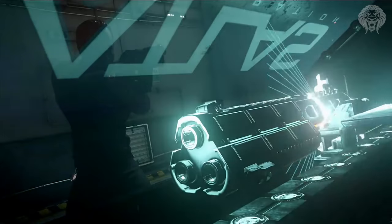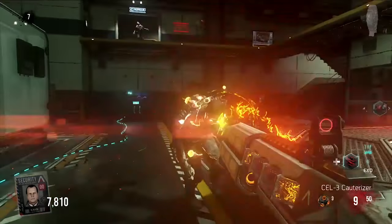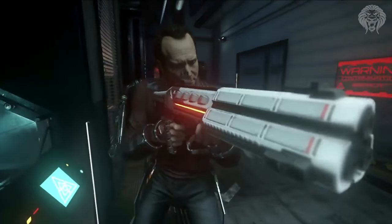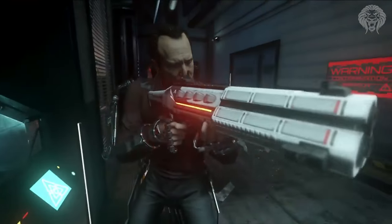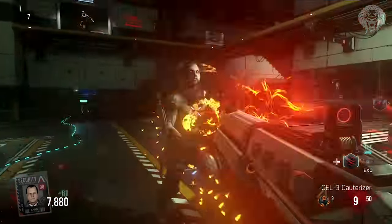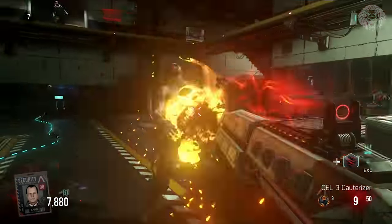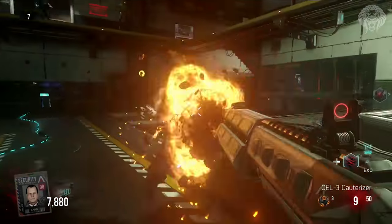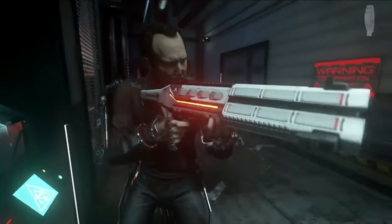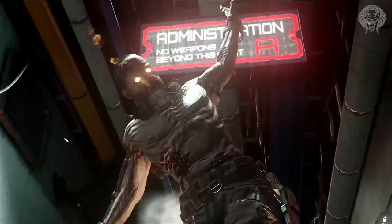We can see the wonder weapon being printed — that's how you get it, straight out of the random box, very similar to past zombie games. You don't have to build it or fish for any parts; you can get it very quickly. And if you're lucky, you may be able to get the new wonder weapon, the Cauterizer — a direct energy shotgun — very early on. It's great to know you can get that out of the random box simply.